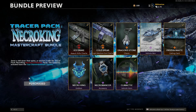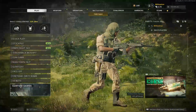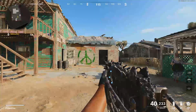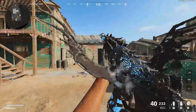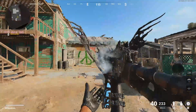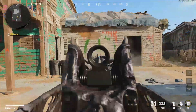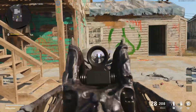Now we have the Necro King Mastercraft bundle. Let's go and look at it in-game and see how it looks. Here's the inspection of the skin — when you look at the weapon, it floats in the air, has a nice sound effect over it, flies away, then flies back towards you. That's how it looks with the iron sights.